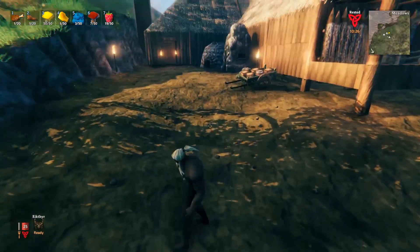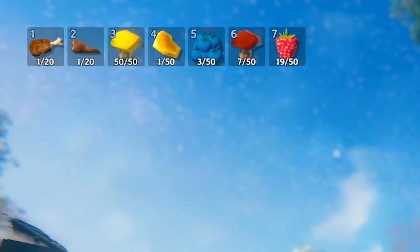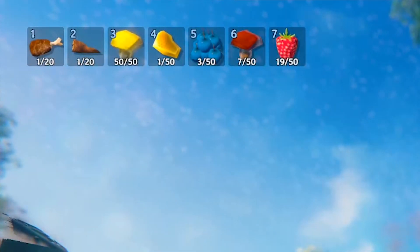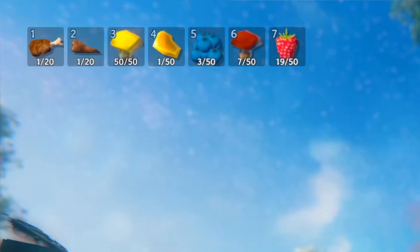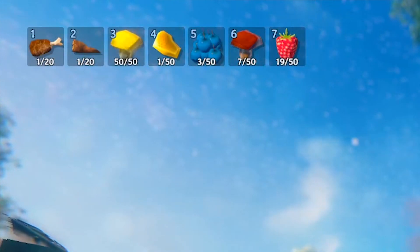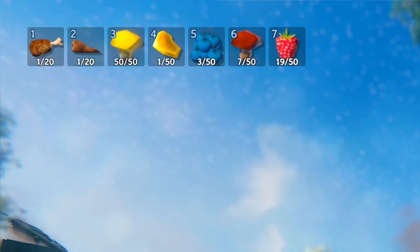Let's turn on our HUD. As you can see at the top, I've got seven different types of food that you can generally find near the beginning of the game. As you progress further you'll be able to create food, potions, and things like mead. But right now we're just going to focus on things you can find around the area where you spawned or in your general biomes nearby.